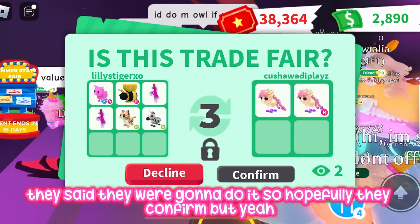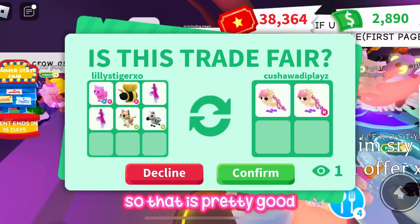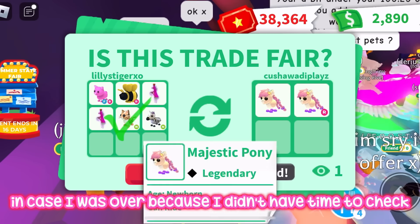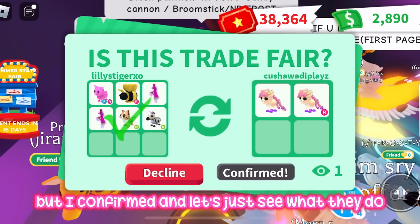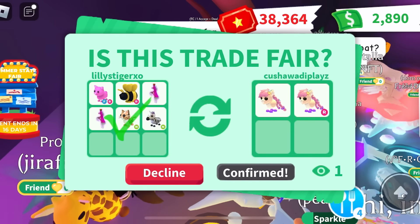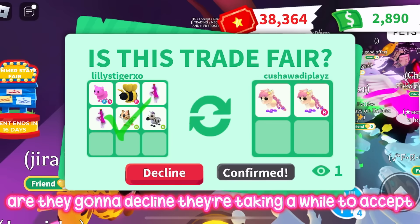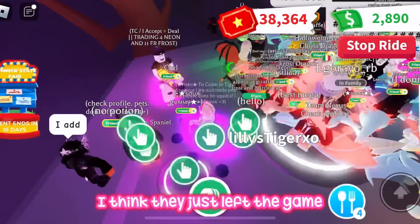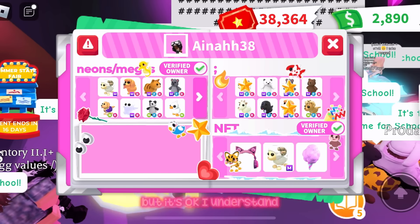They accepted and said they'd do it, so I confirmed! If I get these two I only need one more to make a neon, and one of them is already ride which is great. I checked values quickly before confirming — I think it's pretty fair, maybe slightly under. But then they ended up taking a while and I think they just left the game, since the trade didn't say declined. It's okay, I understand.